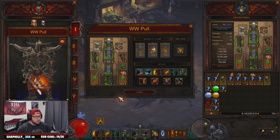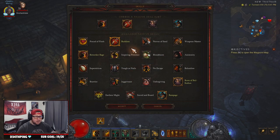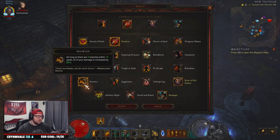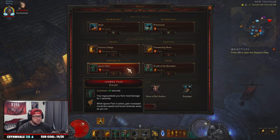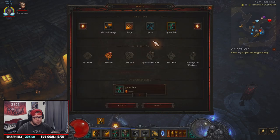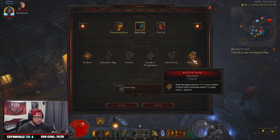For build alternatives: instead of Ruthless you could run Pound of Flesh for more speed, or swap in Relentless or Animosity — either is fine. You could also consider Brawler if you get a really good mob, but in speed farms you kill so fast it won't apply. For skills, I didn't really need Ignore Pain — you could swap it for Ground Stomp, Sprint for more move speed, or a tactics ability like War Cry. With Threatening Shout you could swap in War Cry with Veteran's Warning or Battle Rage Bloodshed.